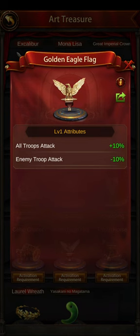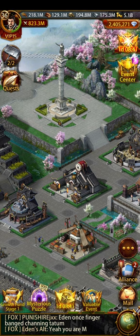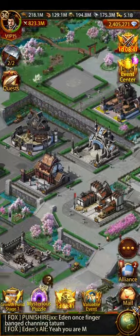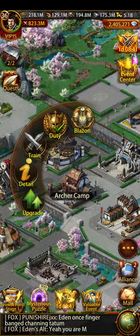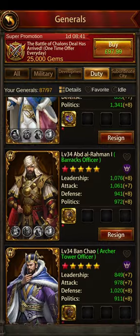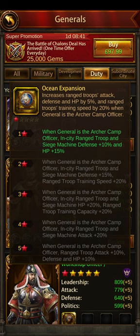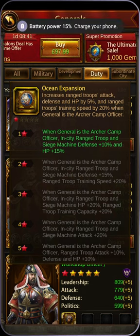When I eventually get Napoleon it'll give me another 18% or so immediately since I've already got enough scrolls to upgrade it twice. A minor thing, but worth mentioning: Duty Generals. If you have John I of Portugal as the Arch Camp Officer, he will give you a 5% ranged troop attack increase.